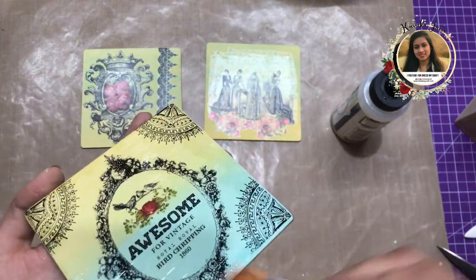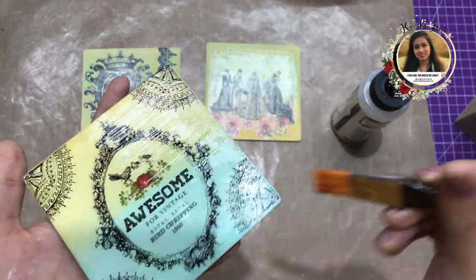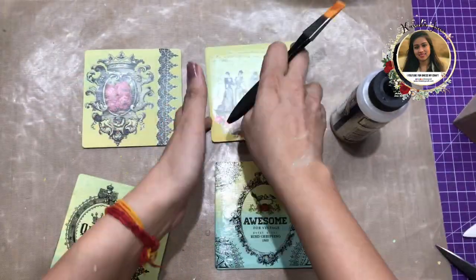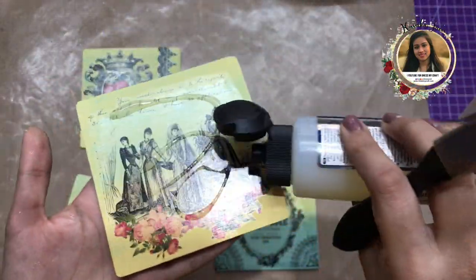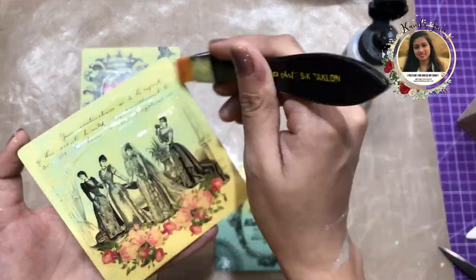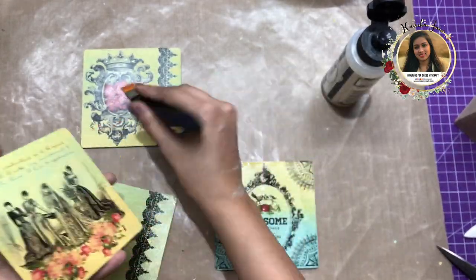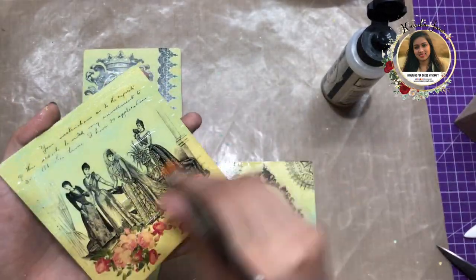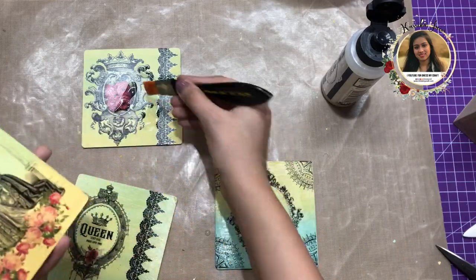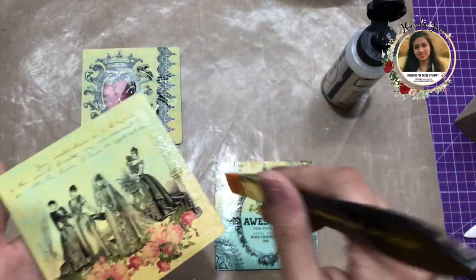Once I'm done with layer one, I leave the coasters to dry for about an hour, then apply a second layer of the same varnish. Here I mistakenly added too much varnish, so you'll see me removing the excess and transferring it onto the fourth coaster to reuse it while applying varnish there as well. Then I simply let these dry.